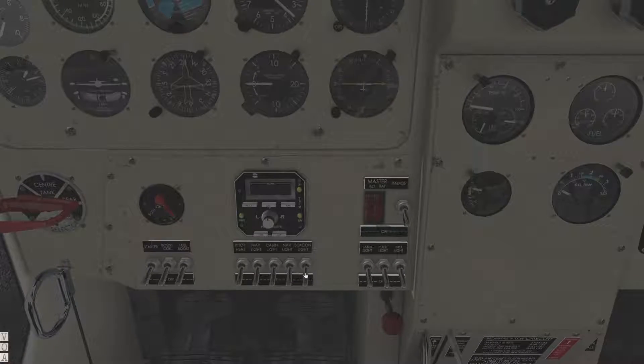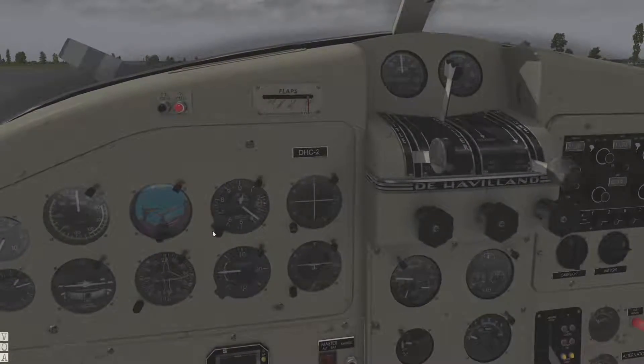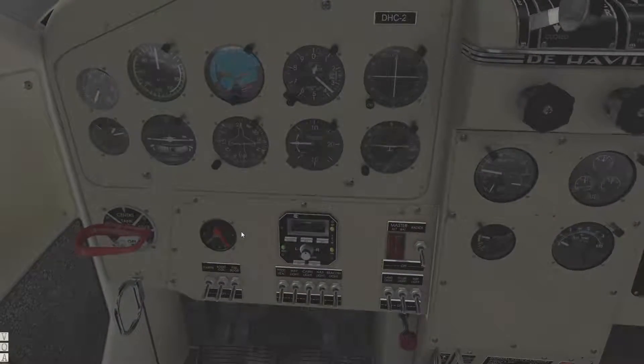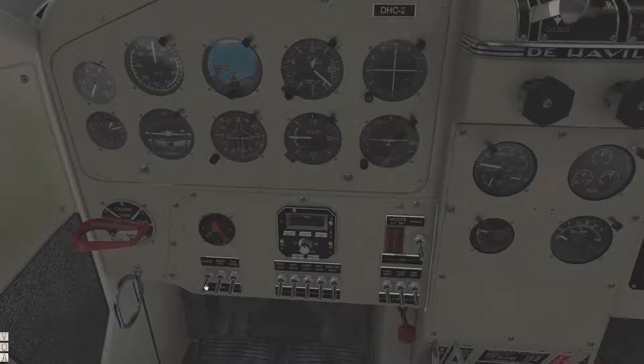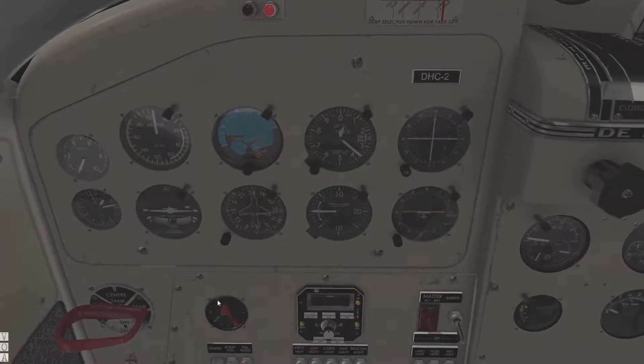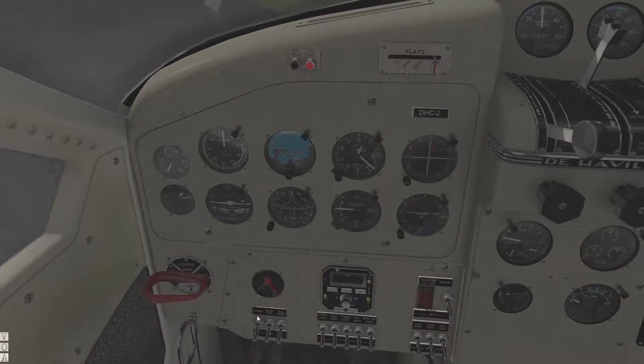Howdy folks, Kerbo here. I recently took an FS Economy flight over in Alaska in the de Havilland Beaver. I flew from Talkeetna (PATK) down to Merrill Field in Anchorage (PAMR). I got off to a little bit of a rough start — I'm pretty rusty in the Beaver — but I made it, and the virtual passengers weren't super happy, but they got to where they were going.